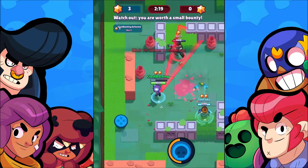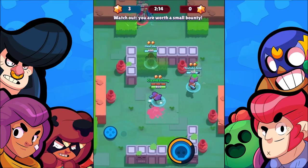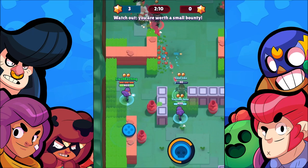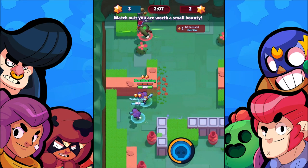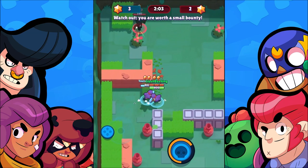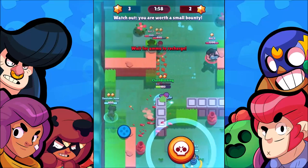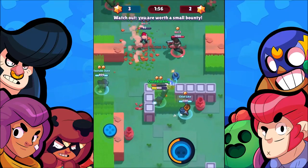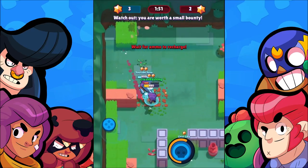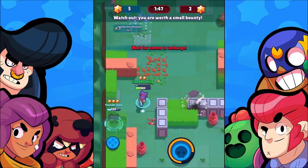We can take out bots! Wait for ammo to reload — I can see the ammo bar above my head. I'm going to hide and wait for them to come around the corner. Let's heal back here. We're blasting them out — let me get that kill. Don't steal my kill! There we go, that's my kill.